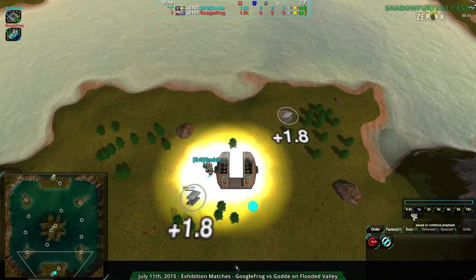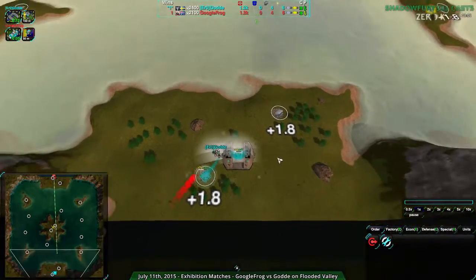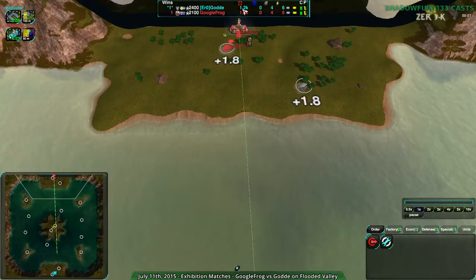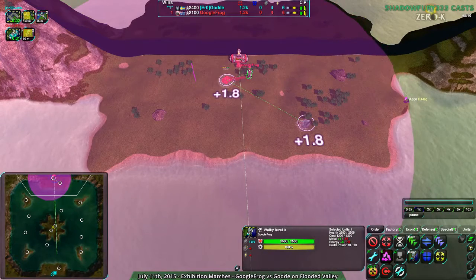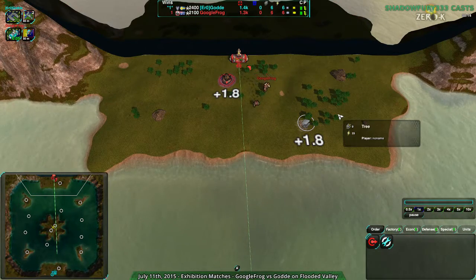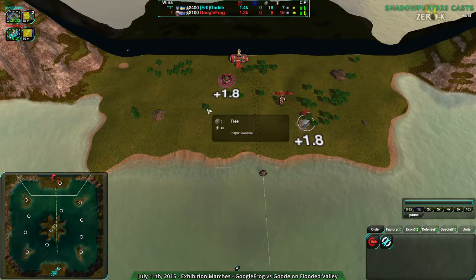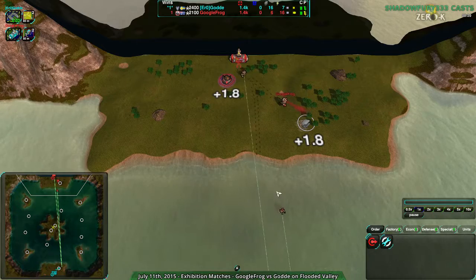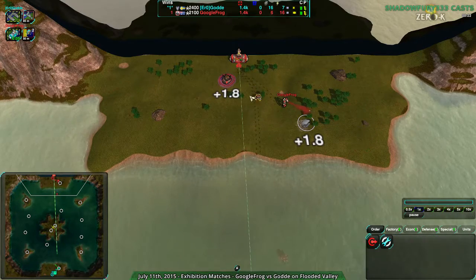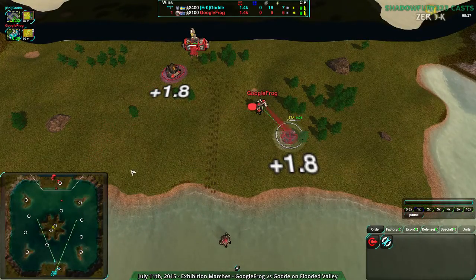Anyway, that is really all there is to it. Let's start the match. Starting off immediately, this is a map that has a lot of reclaim in the opening areas — like 500 metal and 1400 energy. You don't really need to build a power plant for the first two minutes of the game; just reclaim everything. Each of these trees gives 25 energy. You can just reclaim your way to victory for at least the first couple minutes.